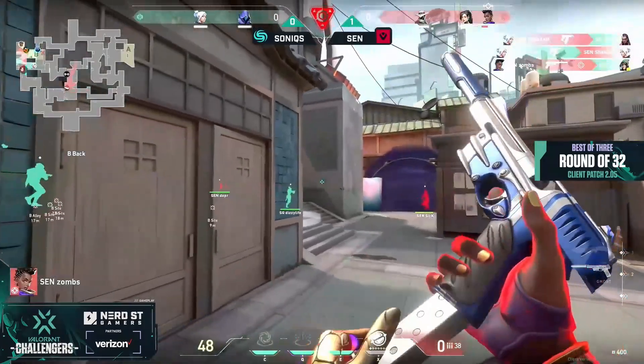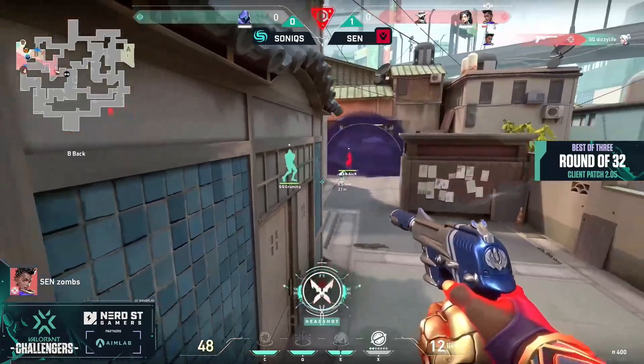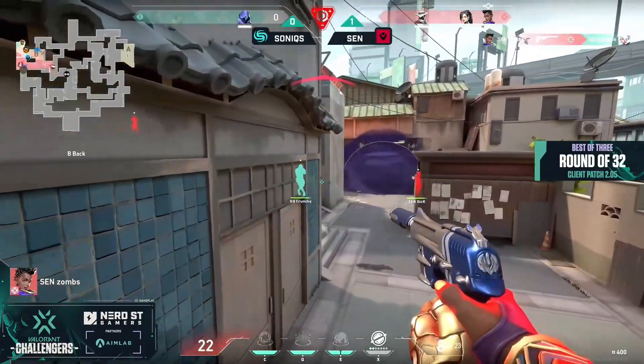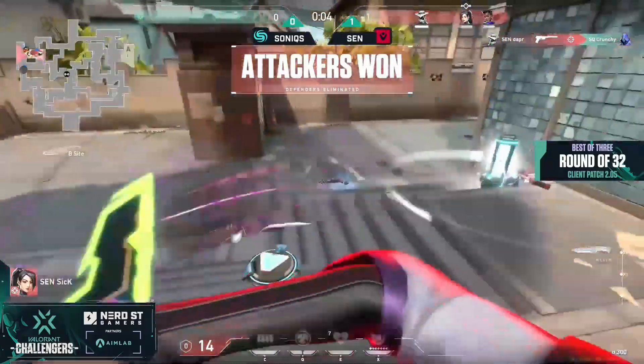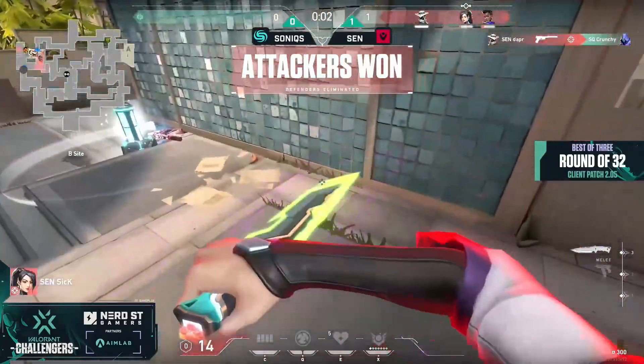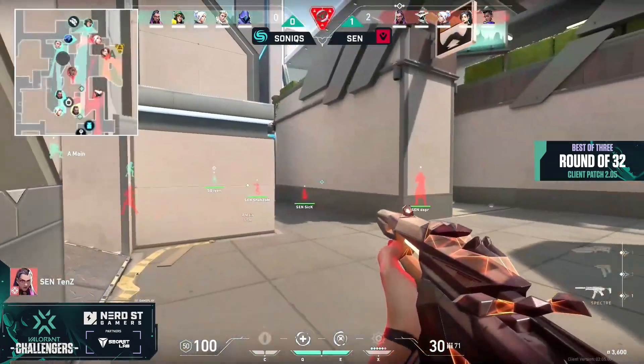Dizzy Light trying to dash on, does end up taking out Shazam. Now Zombs — still with another one, and still in the back of sight it's actually a crossfire. Sick right in the middle of smoke, and with one last person remaining, Crunchy needs to go into a 1v3. And Sentinels, they open things up — well, as long as they have a plan in check, as long as they have a contingency plan.